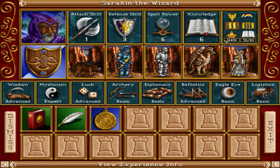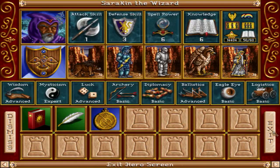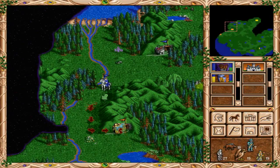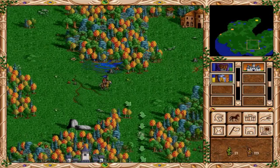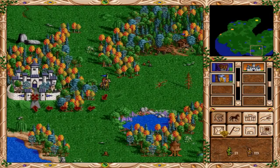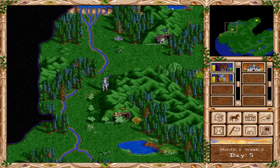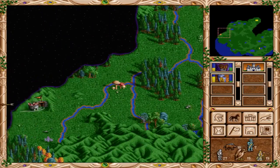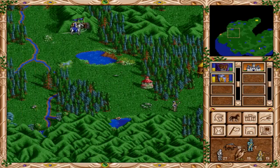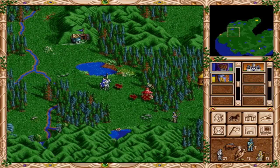Must be getting close to leveling up again. Very close — less than 500 points. Let's grab that gold mine, get us even more gold. Just keep an eye on these other opponents, make sure they don't try and make a run for our castle. Might as well grab the XP from here, and then we'll have enough to level him up again.